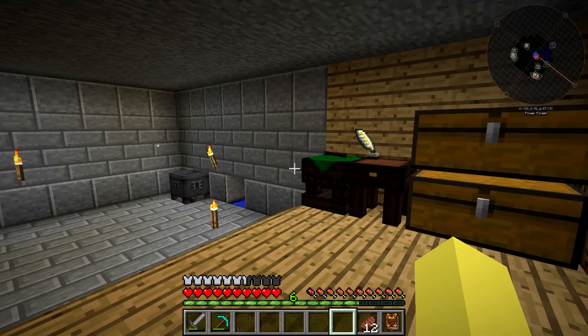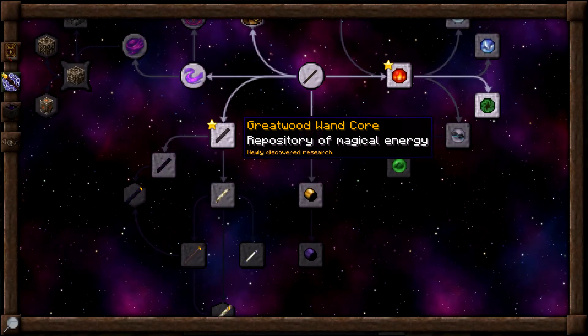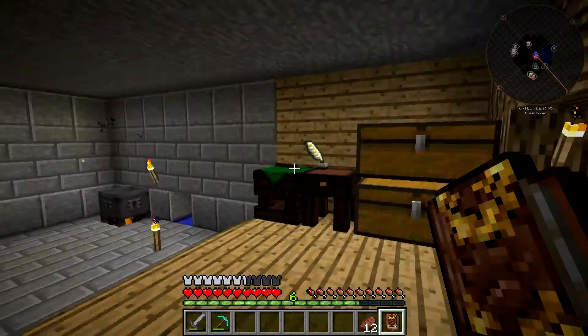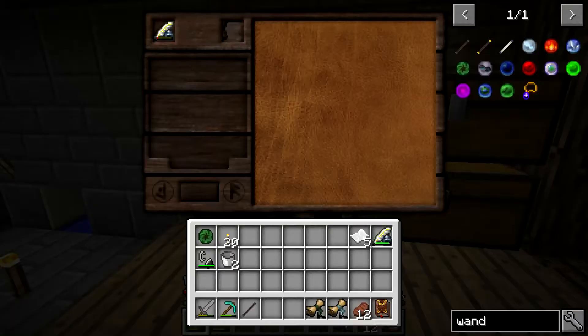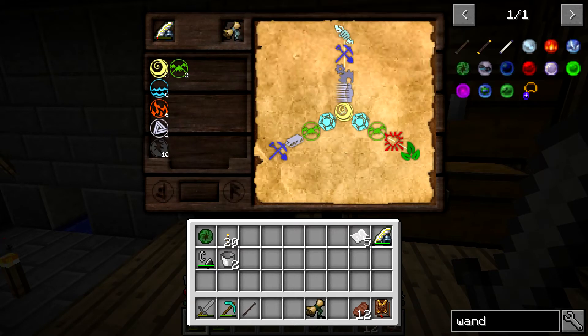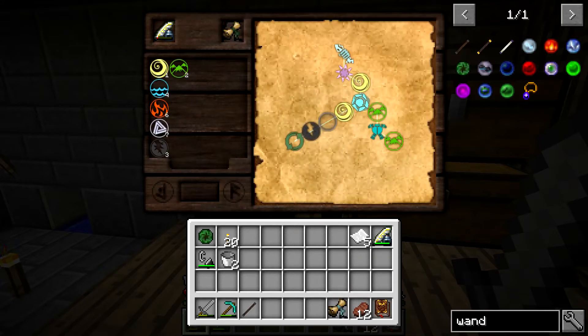So we're going to be making that. We've got a pretty good amount of research to get through today, because we are going from having a Greatwood Wand Core all the way down to the Silverwood Staff Core. We actually only have two things we're going to discover right now with research. The first one is going to be the Silverwood Wand Core. I got pretty lucky with this setup in terms of research, but a couple of them were a little bit harder. And then this one is the Equal Trade Wand Focus - actually pretty easy.